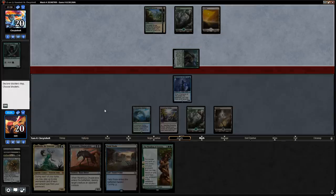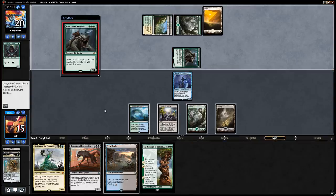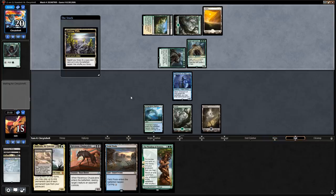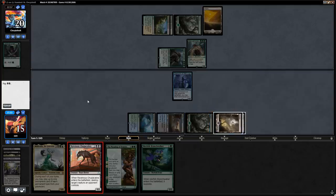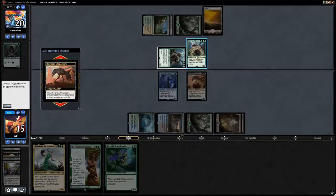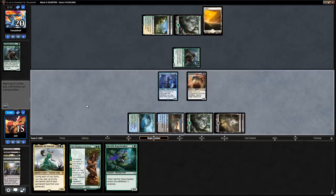Another Steel Leaf Champion from the opponent. Let's get a Swamp, untap, and we find a Branchwalker but we're just going to play the Chupacabra to kill one of the Steel Leaf Champions. We might as well attack with Champion of Wits since we can't block with it anyway. That kills one Steel Leaf Champion and we attack for two.